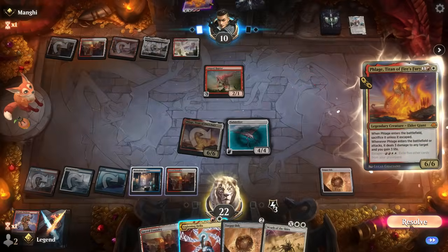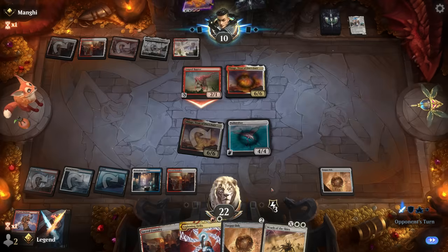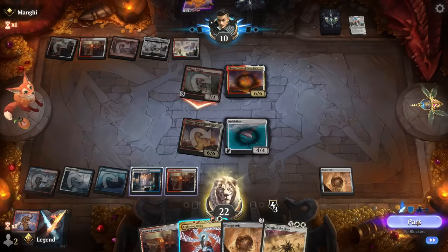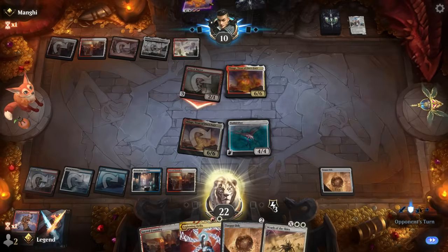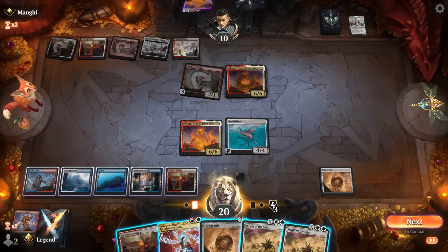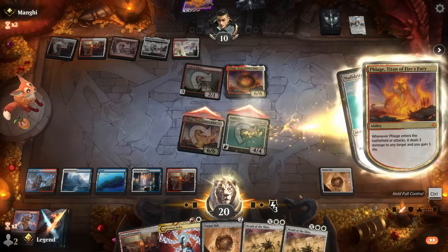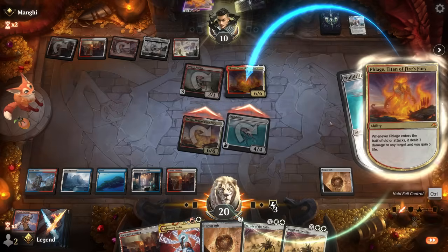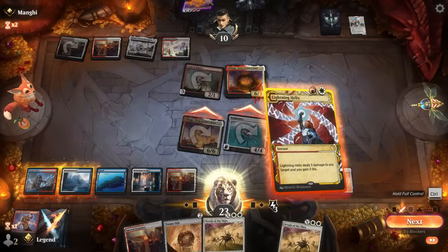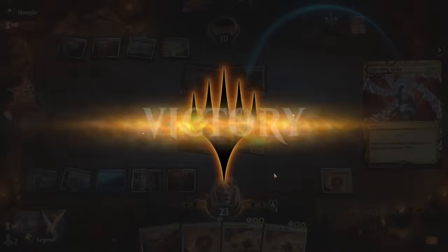The Raptor attack kind of implies they have their own Galvanic Discharge, which only deals three damage. We'll take it that way — Lightning Helix clears Phlage and we win next turn with 10 damage. Let's make sure to go to attackers first on the off chance it's a different removal spell, then deal three to Phlage. We can let the Annihilator trigger resolve in case they decide to sacrifice Phlage, then Lightning Helix before blockers. Hopefully that's game — and the opponent concedes. Awesome, on to the next one.